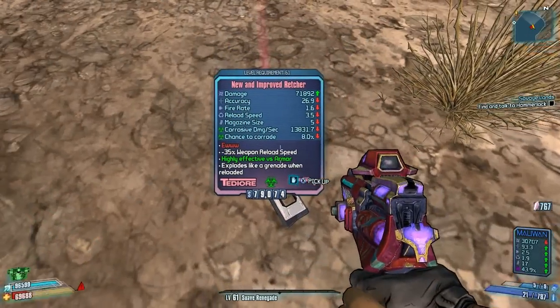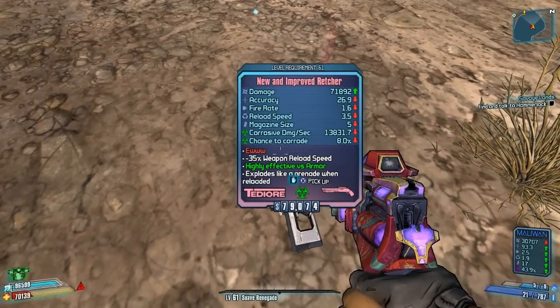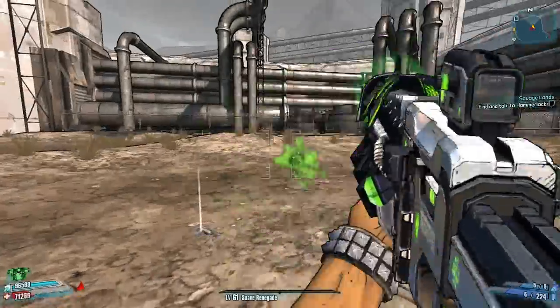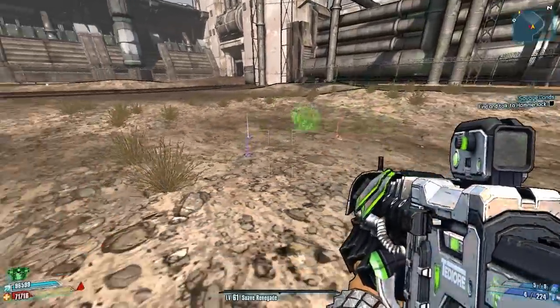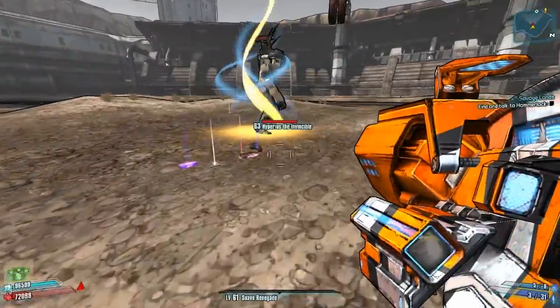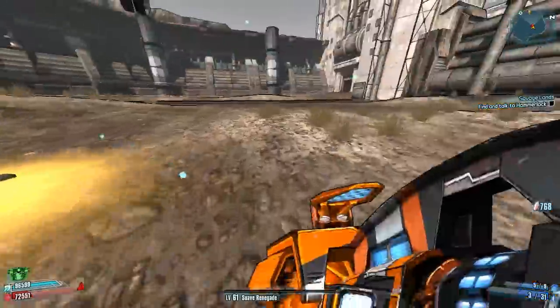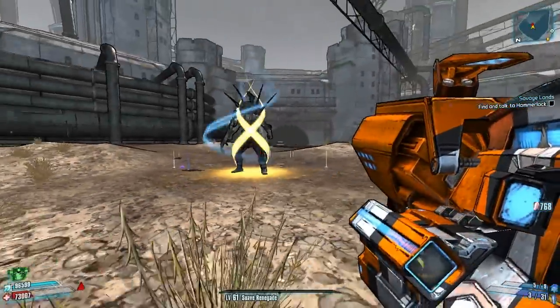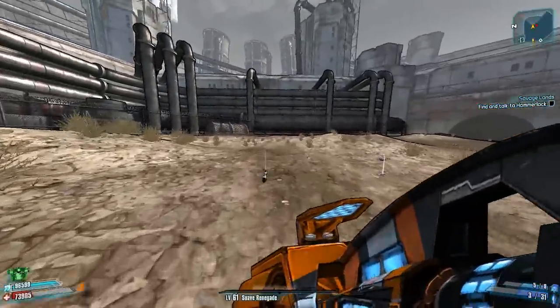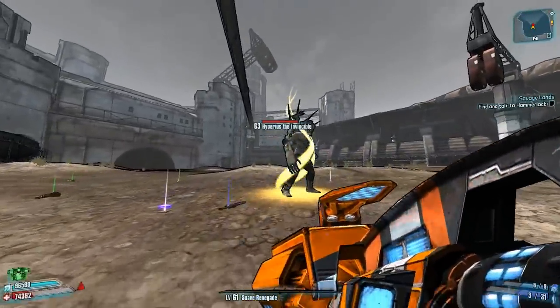He dropped the new and improved Retcher — I'm not sure if I pronounced that correctly — basically a Seraph shotgun that's already in the game, and I hate these kinds of guns so I'll drop it. Anyway, I hope you liked this video. Next time I'll probably battle Master Gee the Invincible, but thanks for watching and until next time, stay awesome!